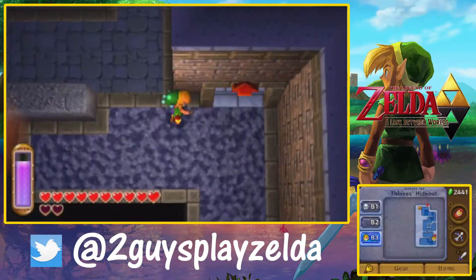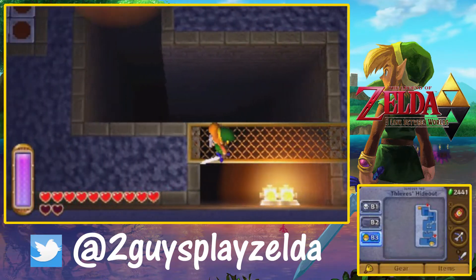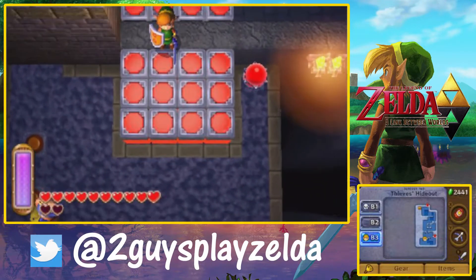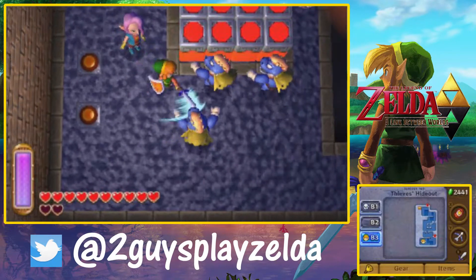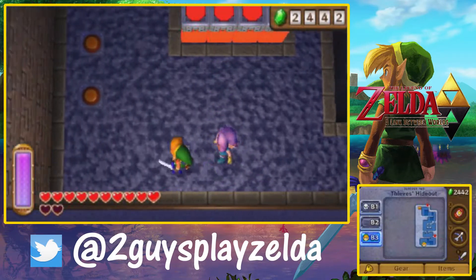Getting back on track — in the last part you mentioned how you liked that there was water in one room, and just like so many other areas with water, we had to drain it to get to the next part. Having done water in this dungeon, I just didn't see it coming at all — and then all of a sudden water appeared.